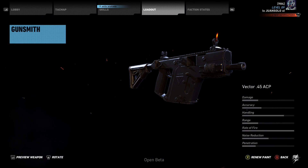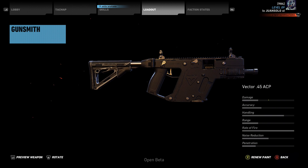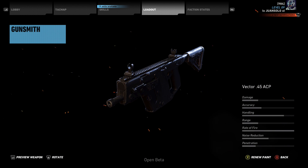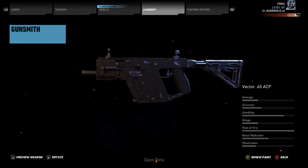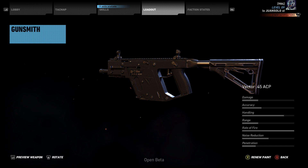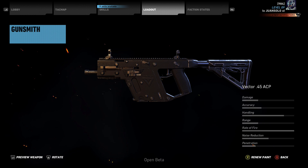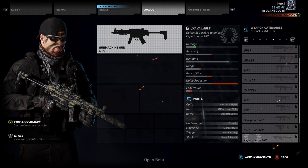Next we have the Vector 45 ACP — the highest rate of fire in the submachine gun class. Very good handling, accuracy is not bad, noise reduction not too bad. I've used this in a lot of Call of Duty games and some Tom Clancy titles. It's a pretty good weapon with a very unique design — the entire gun is basically encased. It's definitely not the best SMG overall, but it will shred people in close quarters with that rate of fire.